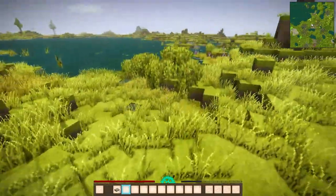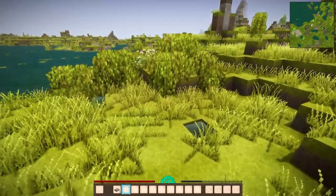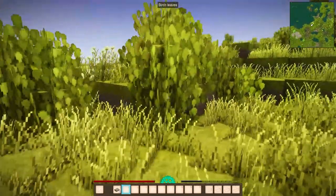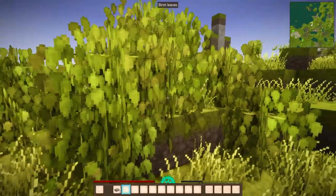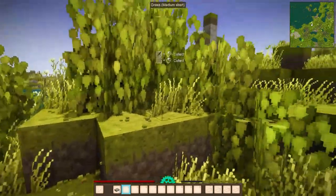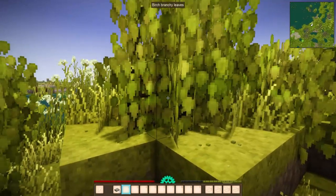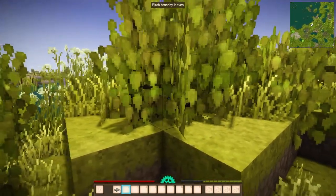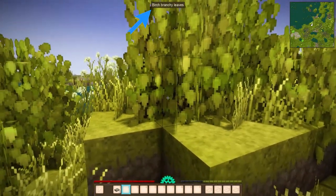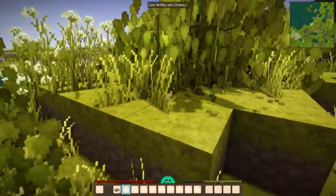Now what we need are some sticks. Sticks are pretty easy to find on the ground if you go into a forest, but if you're not in a forest you can simply find sticks by punching a couple of these bushes. You'll come across these bushes pretty easily — just some leaf blocks. What we're looking for are those branchy blocks like this one — you can see the tooltip on the top of my screen.